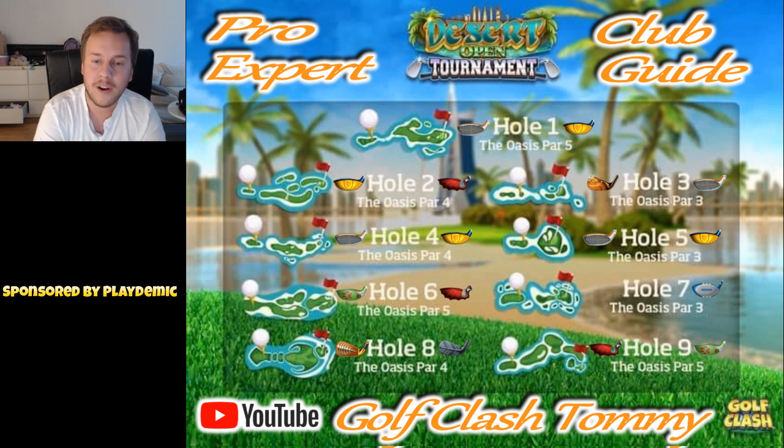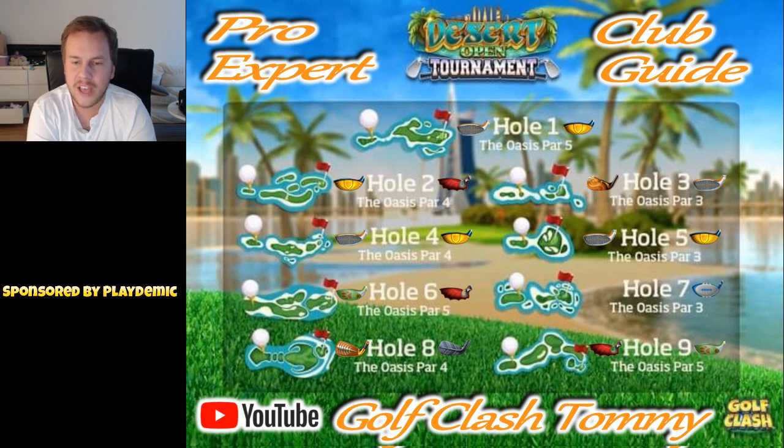Hole number 2, we're going to go with the Guardian or the Cataclysm here because we want clubs with distance. The Guardian gives us a little more control than the Cataclysm. If we don't have the Cataclysm maxed, a Guardian level 7 or 8 would be better than a Cataclysm level 3 or 4. We want to play left side, though you can play right side as well - going right requires the Guardian to get directly to the green with maximum backspin. Otherwise, you can bounce it towards the pin on the left side.